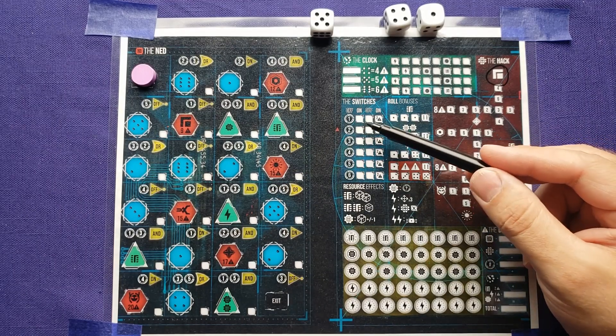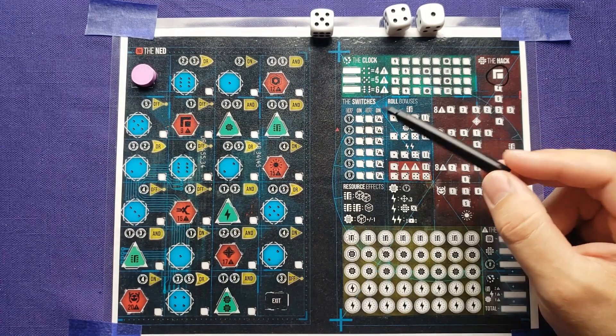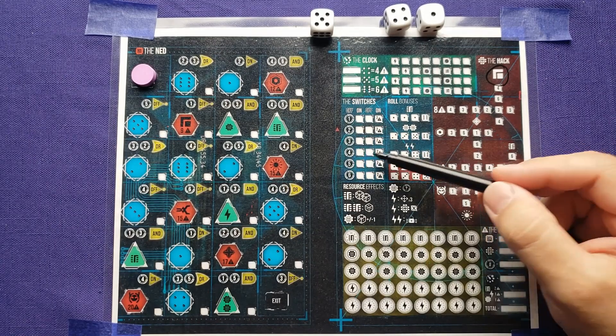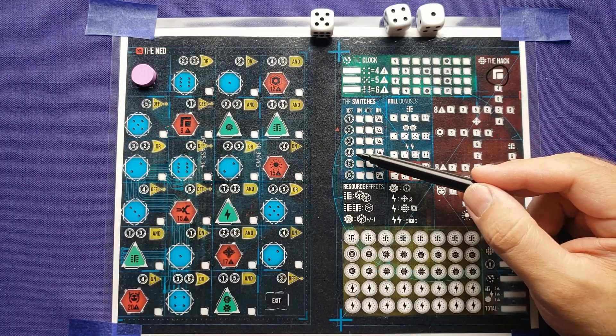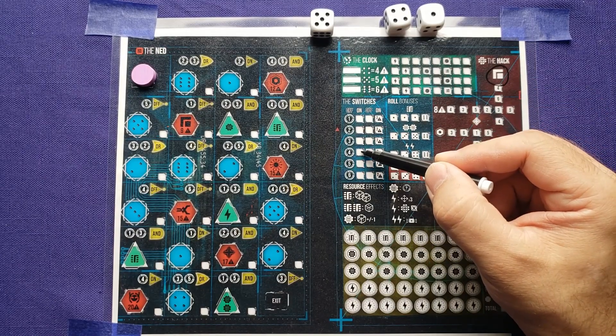The other module is the switches. You can use one of your dice and match up the number to flip a switch on or off, depending on where you're at. They all start in the off position, so when you use the die it's going to move it to the on position. If I use the four here, it would switch it to the on position.